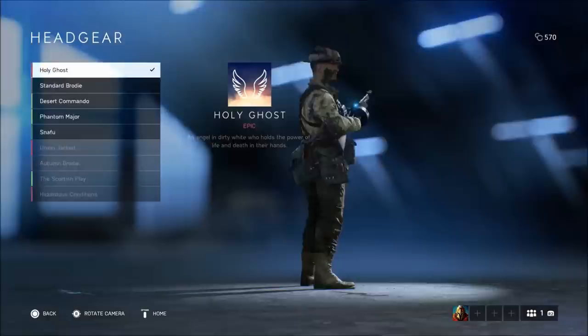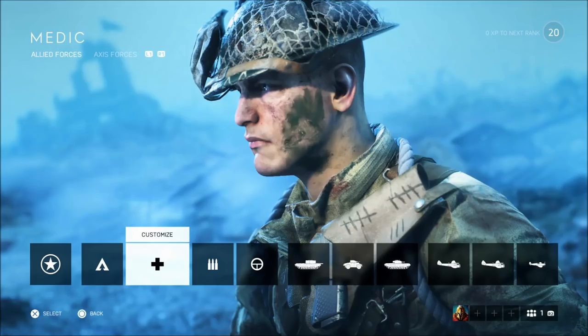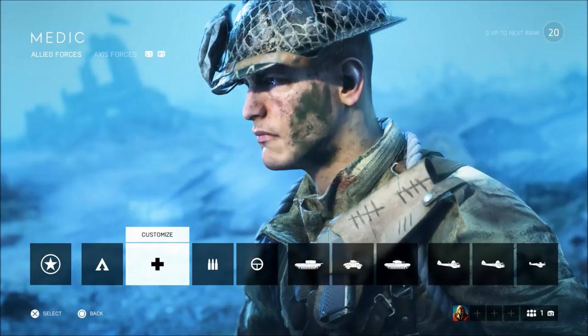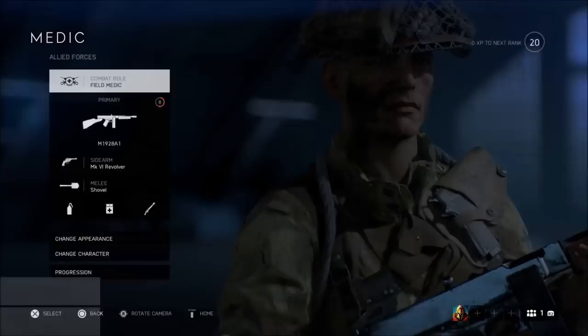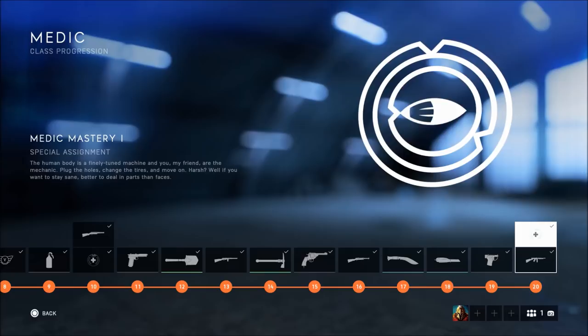This applies to every class — it isn't specific to one class or one force. It goes for both the ally forces and the axis forces. What you have to do is, as you can see in the top right-hand corner, in the medic class I reached level 20, which is the last rank. Rank one all the way to 20 — once you reach level 20 in any class, you are going to get the medic mastery assignment.